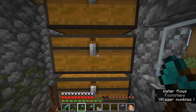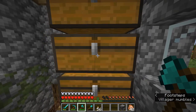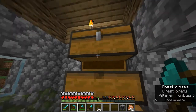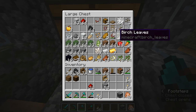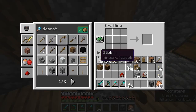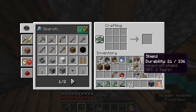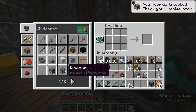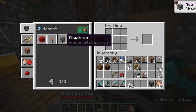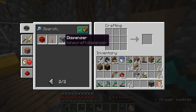The next thing we need is a dispenser. Dispensers are used to use an item — droppers drop an item, dispensers use an item. So if I put shears inside, the dispenser will actually shear the sheep. To craft the dispenser we need redstone, cobblestone, and a bow and arrow — which requires string and sticks. It's an interesting recipe, but I guess the bow and arrow is kind of shooting the item outward and causing it to be used.